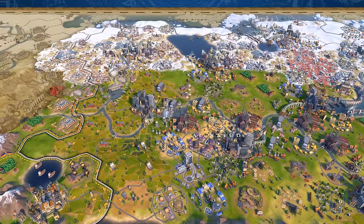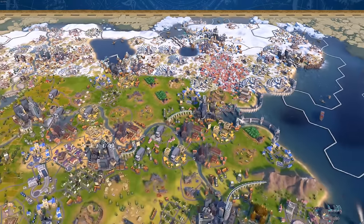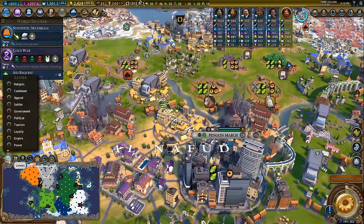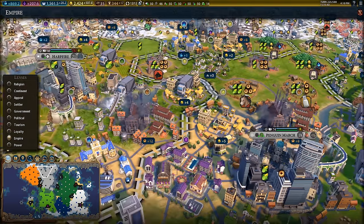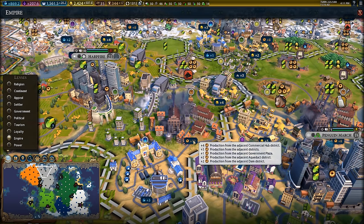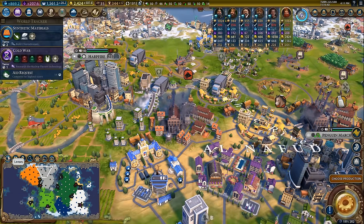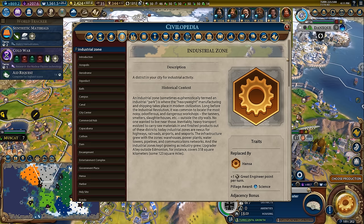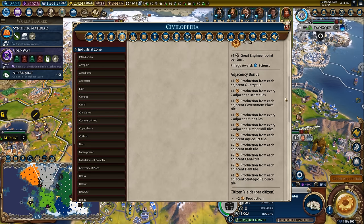Quick history of the Industrial Zone: on launch of the game they were the greatest thing since sliced bread. Shortly afterwards they were nerfed into the ground with factory production propagation no longer stacking. They sucked for a long time, until the recent June patch boosted them back up to being viable thanks to some new adjacency bonuses, with the addition of Gathering Storm also boosting their viability through the coal power plant and specialist buffs.